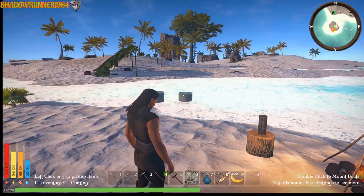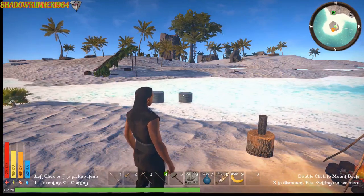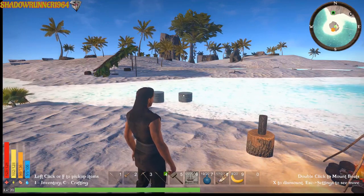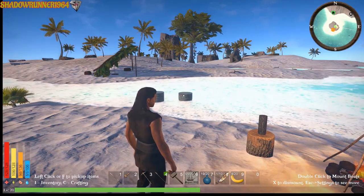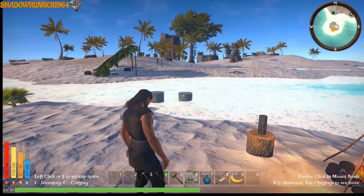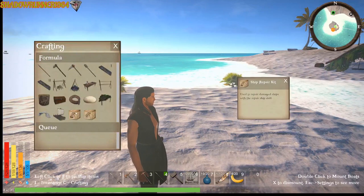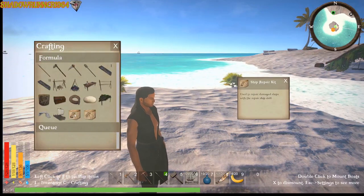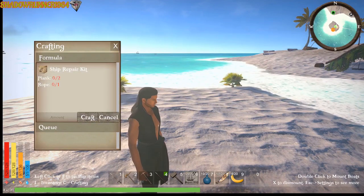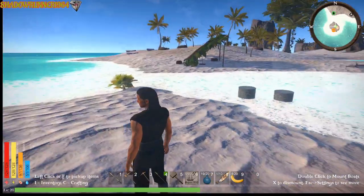Hello everybody and welcome back to the channel, I'm your host Shadow Runner 1964 and we are playing Pirates of Pangea. Since the last one I did figure out how to do the ship repair, so this one we're going to be making some of these ship repair items. We need planks and rope, so in order to get planks we've got to go up here.